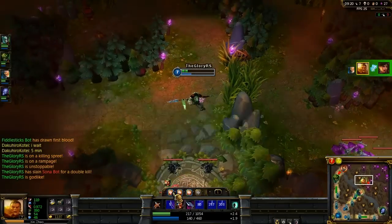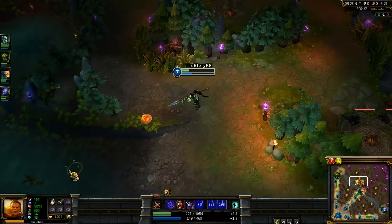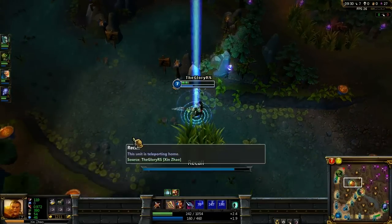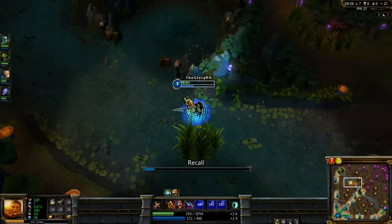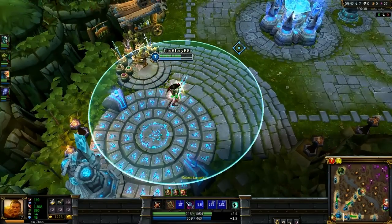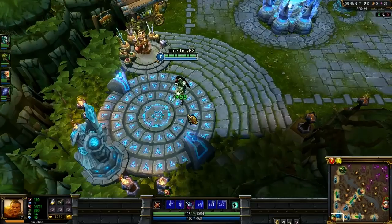So let me explain what happens. You use your W, which gives you more attack speed. You do your Q, which after three hits knocks them up in the air and also does damage while you're slashing them. And your E — you equip Q and W and hit both at the same time, then use your E to jump at them, starting the Q.